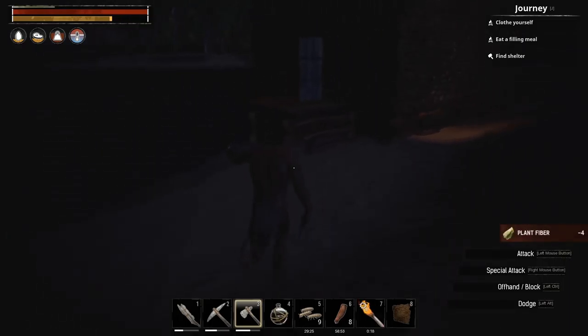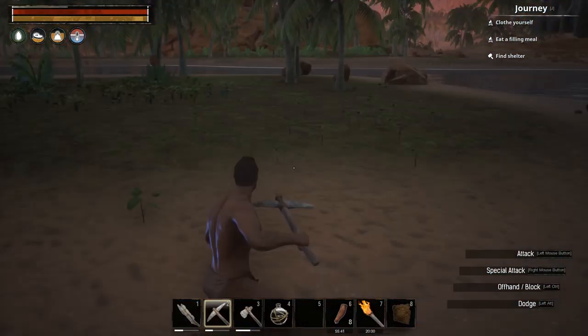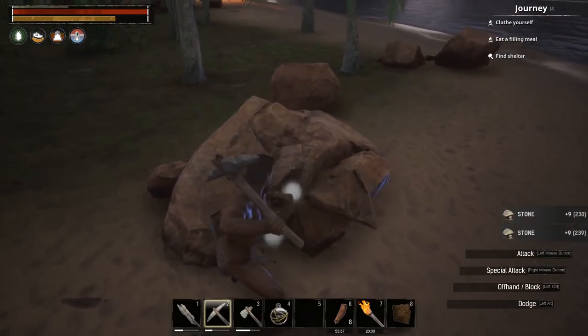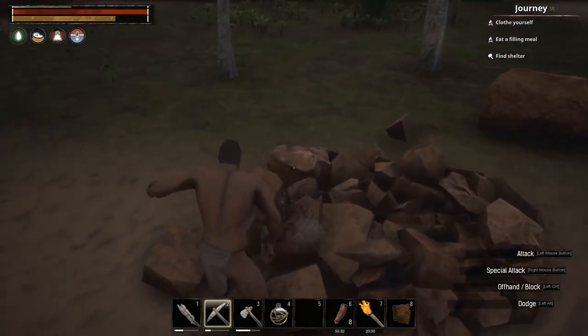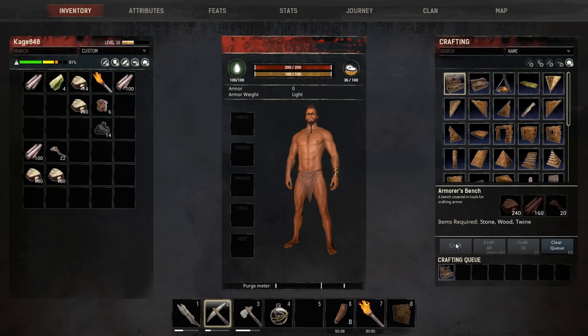Seven plant fibers to repair the torch. Let's get that armor bench crafted — I'm curious how armor crafting works. We're just about at the point where we can make the armor station. I should have had something on me by now. Let's craft it.